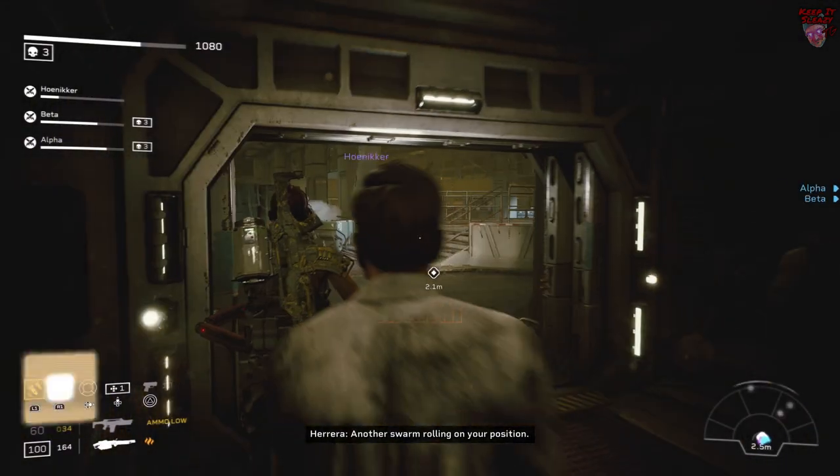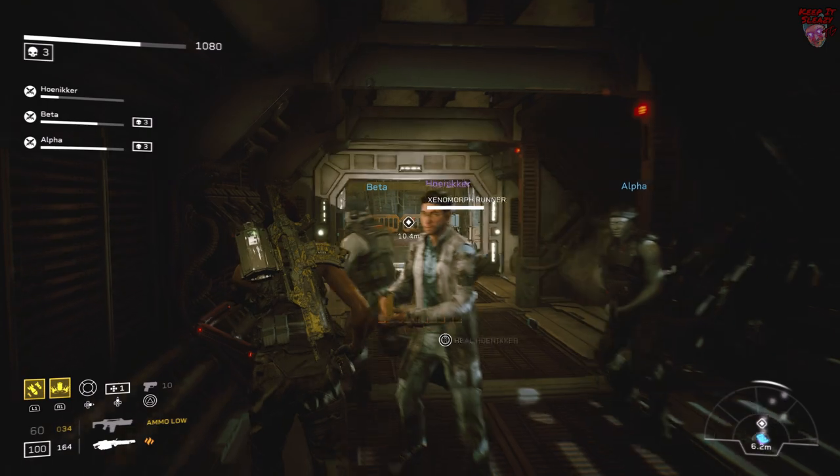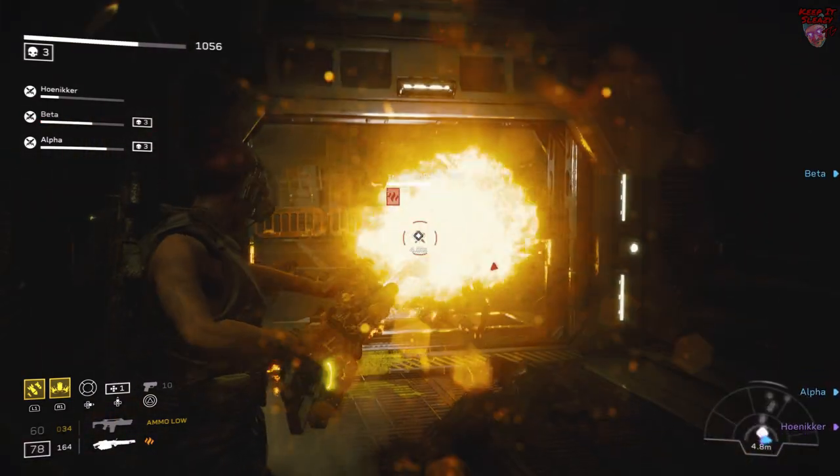This next one is the most annoying room in this level. You want to have somebody stand back here and keep the door open, trigger the fight, and then funnel all the Xenos through here.